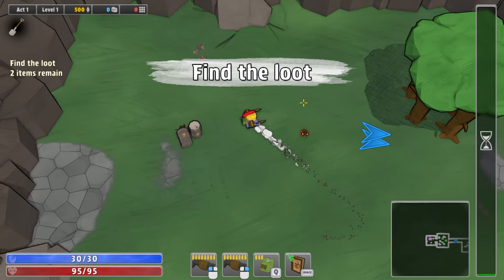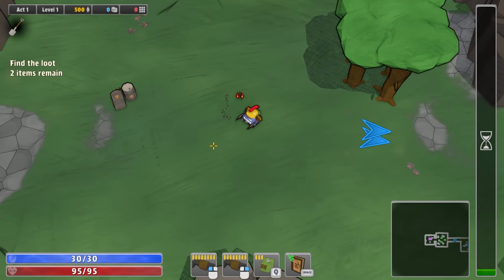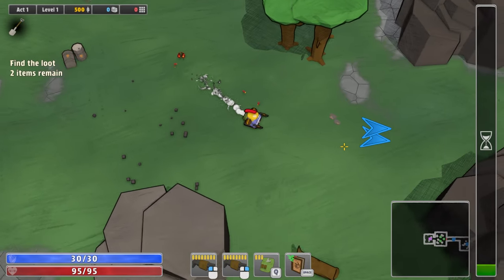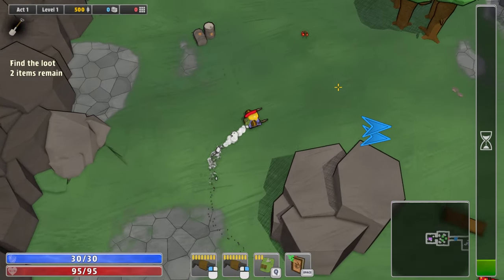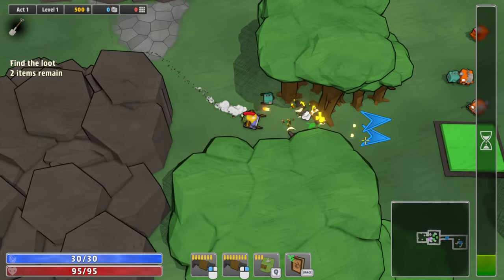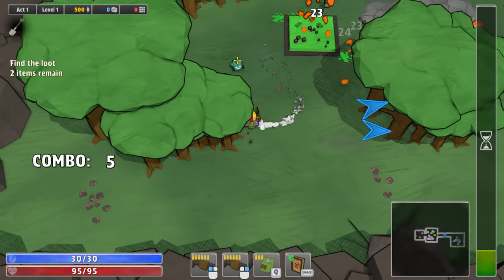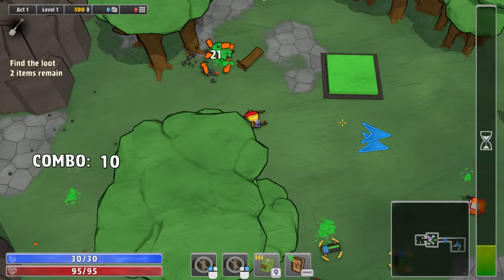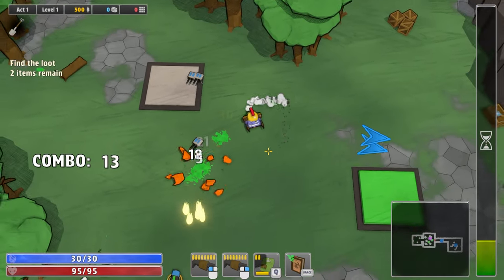We're in it, guys. This is how the gameplay works. One cool thing is you can hold two weapons at once, so you actually use right and left mouse button to fire. We just got to basically follow the objectives. It says find the loot, two items remain. Let's roll in here and just start blasting these fools. There's a pressure plate which should open a door. We got Q for our tactical turrets. Nice combo.